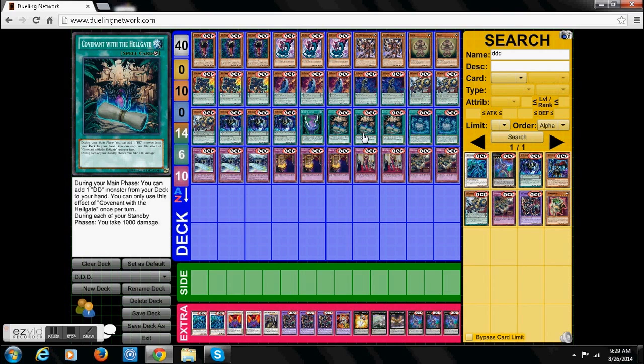Now we have Convent of Hellgate. Basically this card is a Fire Formation Tenki for the DD deck, except you can use it repeatedly — but if you use it repeatedly, you take a thousand each turn. It works the exact same way. You can add whoever you need with this. Because this deck has a lot of searchability and a lot of control aspect in it, this is one of those cards that lets you speed up and look through your deck. I run this card at three because I want to start off with it as soon as possible.